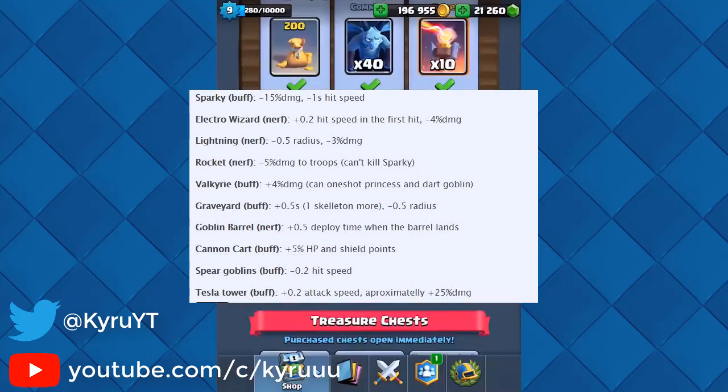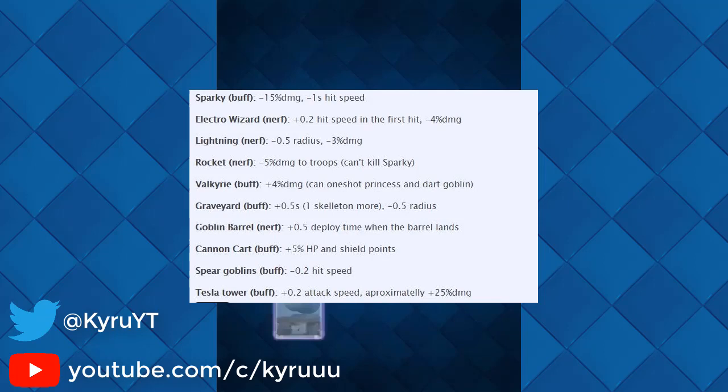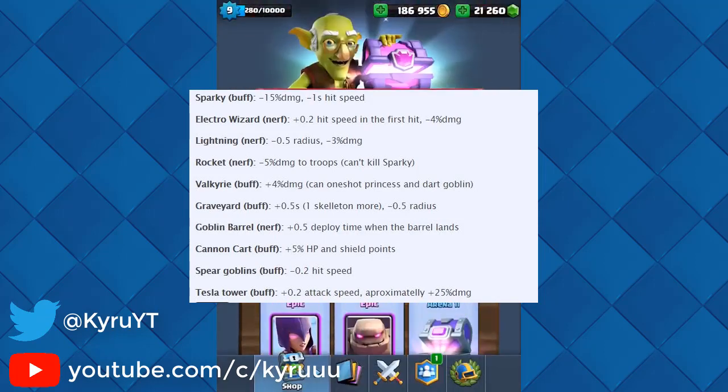Lightning is being nerfed as well — its radius is going down 0.5 units and its damage is going down by 3%. The Rocket is being nerfed too, with negative 5% damage, meaning troops it couldn't kill before — like Sparky — can no longer be one-shotted by it.